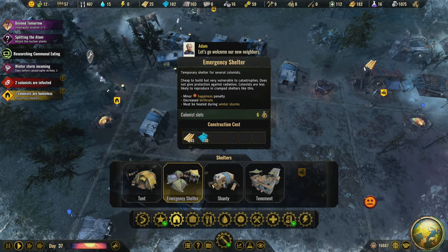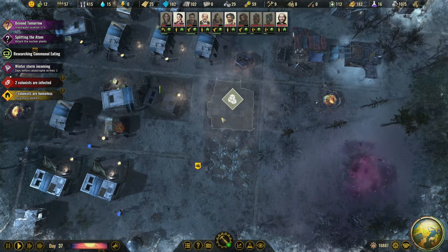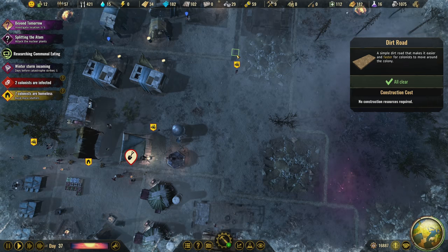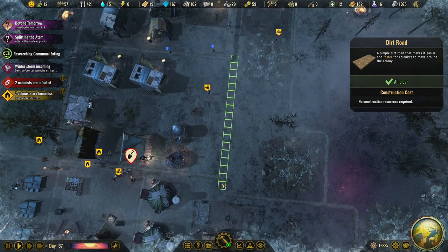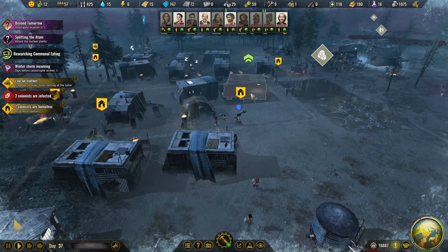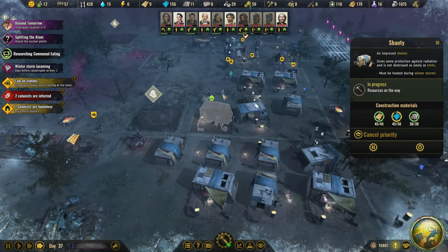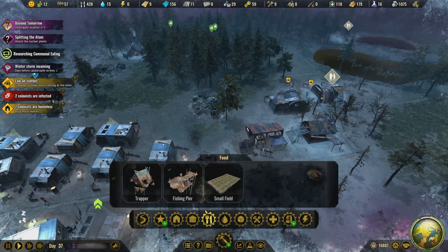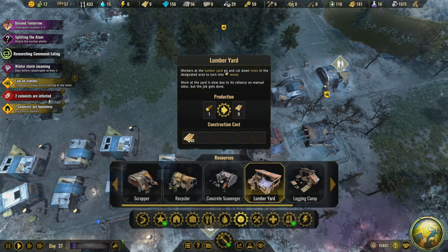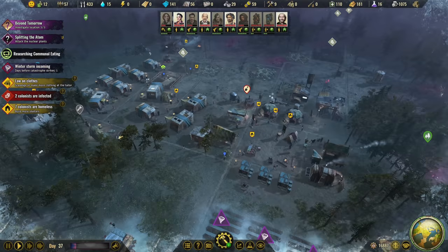We're going to have another shanty built right next to this one, right there — get that built right away. I'm also going to need one more and I'm thinking about putting a tenement right here as extra temporary housing. That's going to take care of our housing problems. Seven homeless people in winter is a big deal. We're pretty much out of wood entirely. The lumber yard takes 40 wood to build — of course it does.